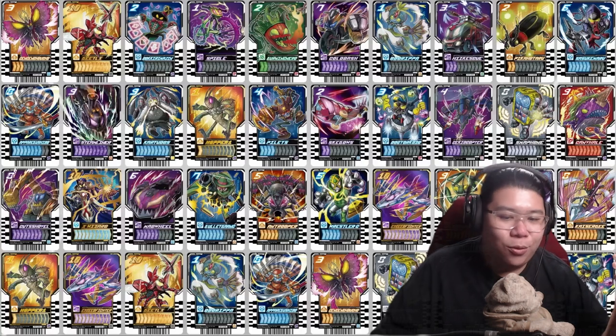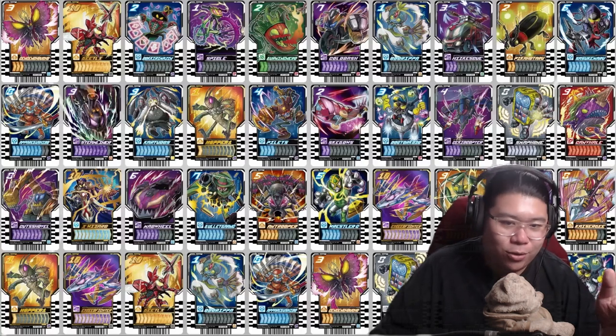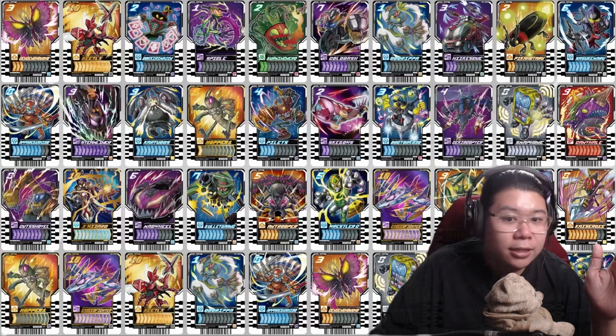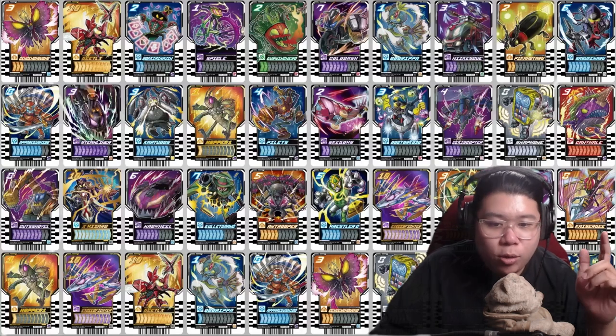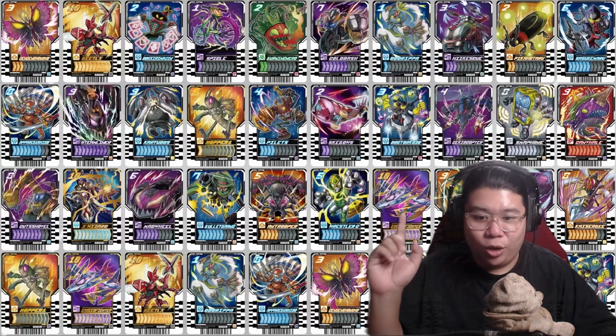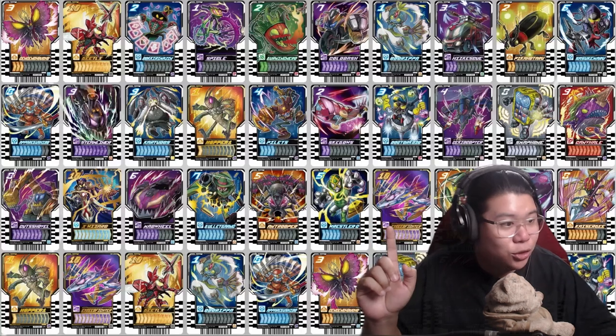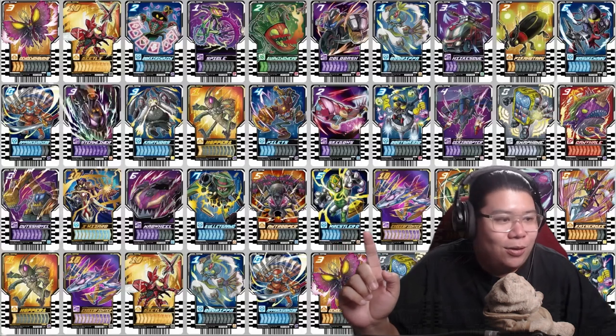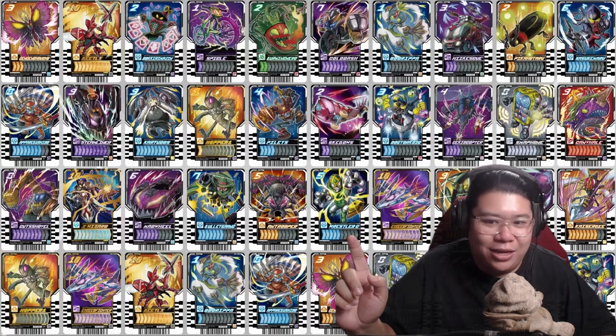Next is Bullet Bang — it took me a while but I got it. We already saw this — this is the high noon cowboy guy I talked about. Next is Enroader — an En-powered card. Love the design. And then we got WrestleG, which looks really, really good. I mean it is a Wrestler. What else can I say?